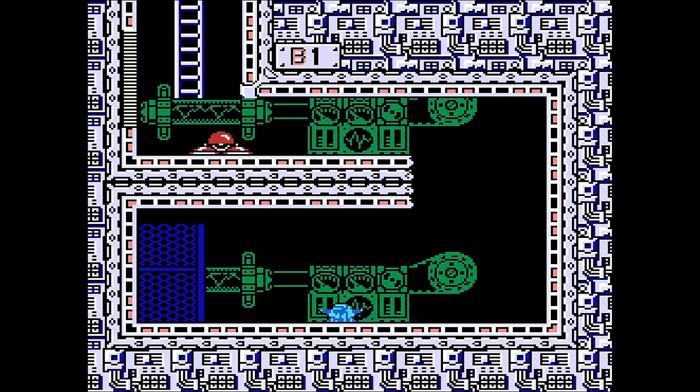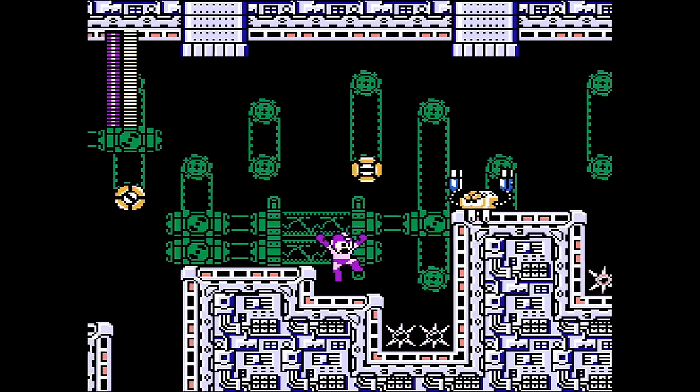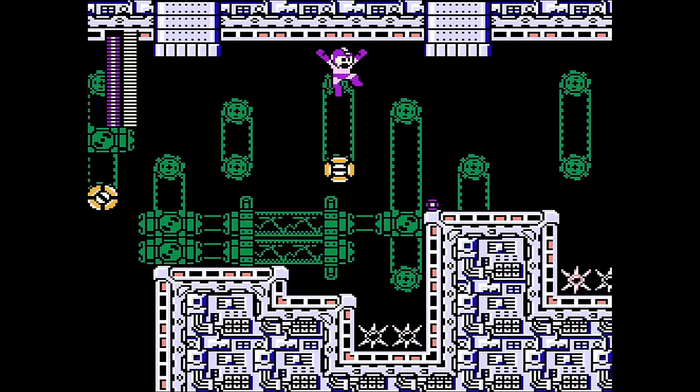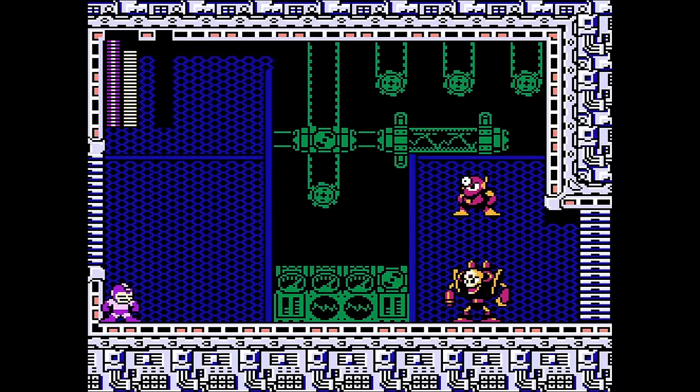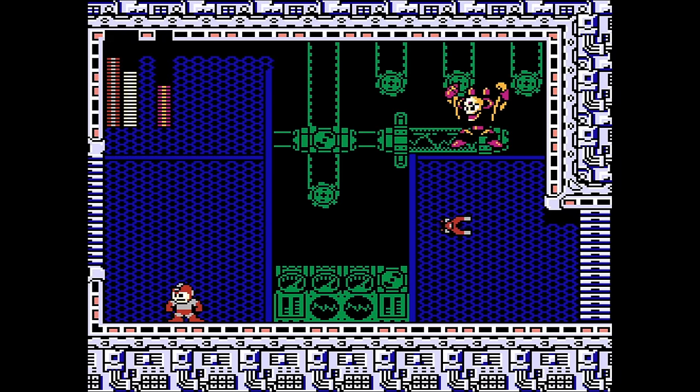On to Spark Man's stage part two. There are a lot more enemies, and you pretty much need Shadow Blade to take care of them. There's also a bunch of spinny platforms to mess with your jumps. Next is Doc Metal Man — he's weak to Magnet Missile, because he's made of metal.